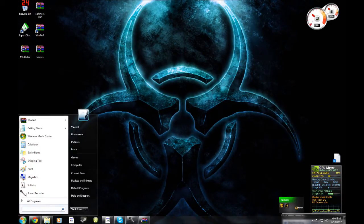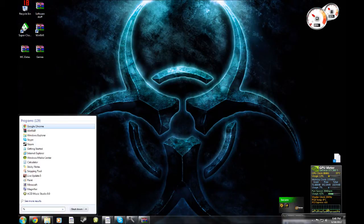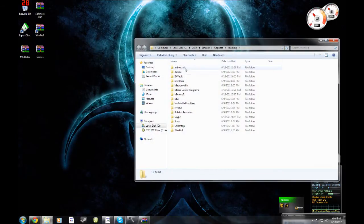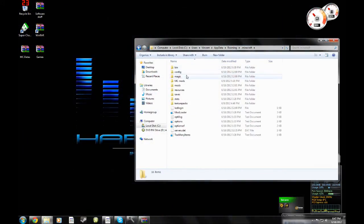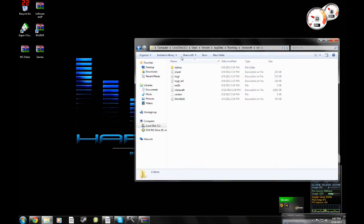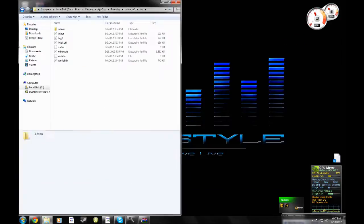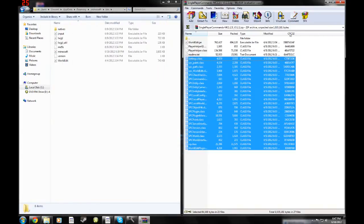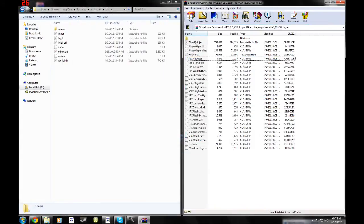Type in %appdata% again to get your .minecraft again. Once you've done that, go to your .minecraft, go to your bin, and stay at your bin. Open the Single Player Commands window back up and go to the side. Take this worldedit.jar and just drag it in, and then you'll be able to have WorldEdit.